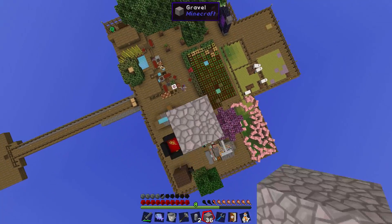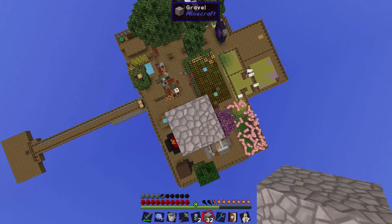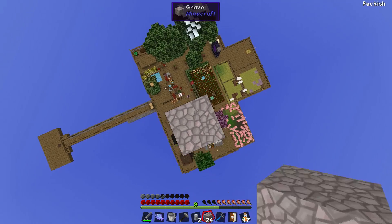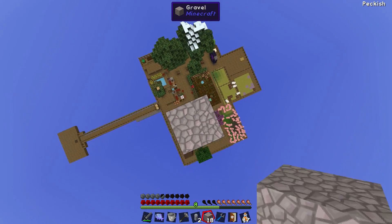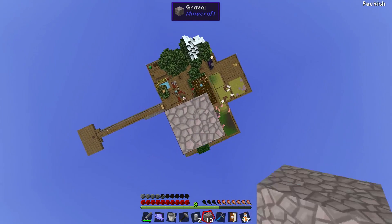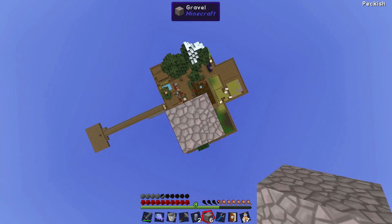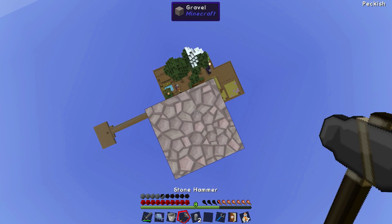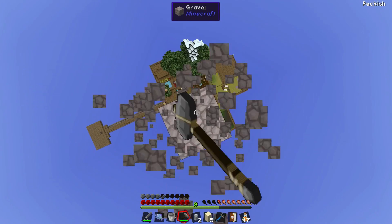It actually looks really nice from up here in the sky block — we've done an okay job with this. We've got the carrot fields, the little living area, the fields, and a million pigs. The way we're treating those pigs is inhumane — killing them is probably the best option.